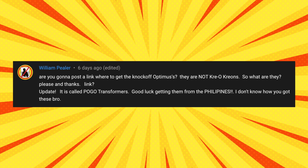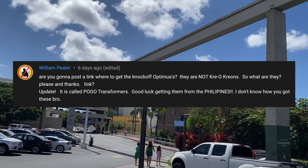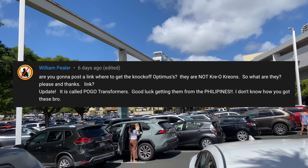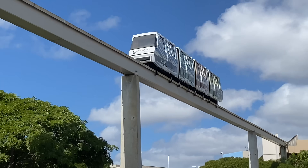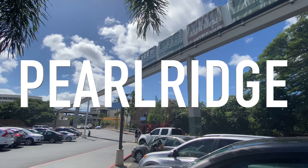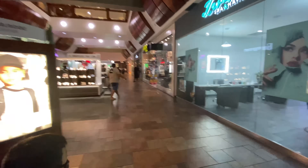Our first question comes from William Peeler: are you going to post a link where to get the knockoff Optimists? They are not Creole Creons, so what are they? I'm going to show you exactly where I got these, but in order to do that, we need to get out of the house and drive down to Pearl Ridge. It is Oahu's second largest shopping center, and it is so big that it even has a monorail to go from one end to the other. So let's get inside — our first stop is going to be Razor Concepts.